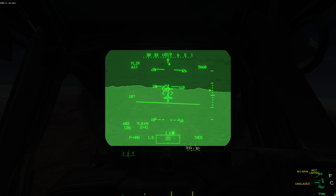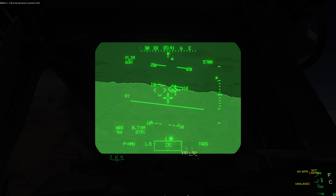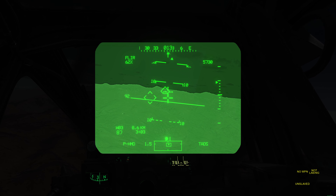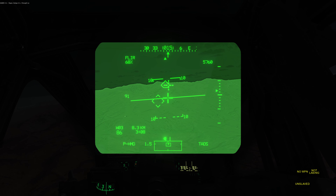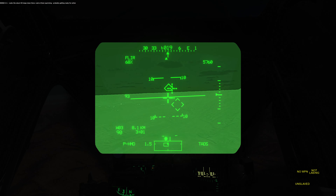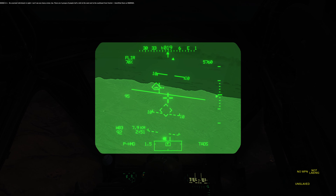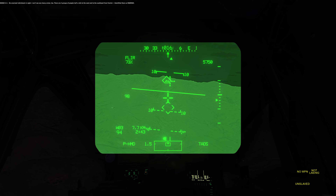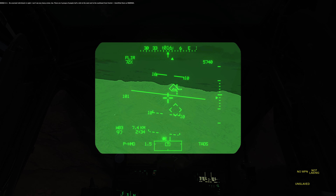Any news? ZU-23 — the road convoy is covered by 2 ACVs. Roger Dodge 4-1. Looks like about 30 troops down there, probably getting ready for action. I can't see any heavy armour either. There are 27 people half a mile to the west and south-east of Foxtrot — I've identified manpads.